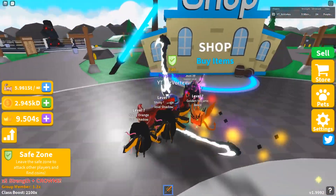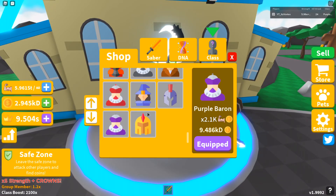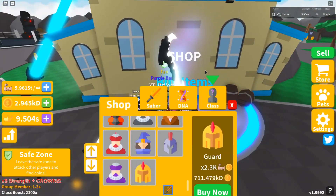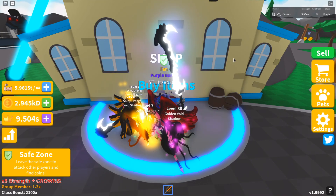This update is still very helpful since I got these sabers. I've been grinding a ton and managed to get all the way to the Purple Baron class, which is very, very good — it's the second to last class. Now I should probably be able to get all the way to the Guard class. I'm pretty excited about that and I'll finally have the max rank in Saber Simulator after a very long time. I haven't had the max rank since around update 10 or so.